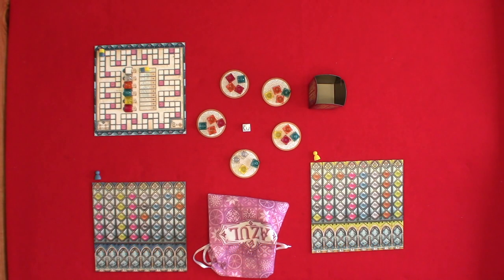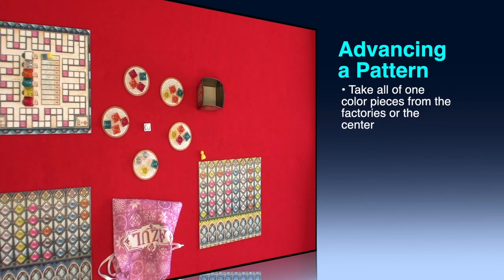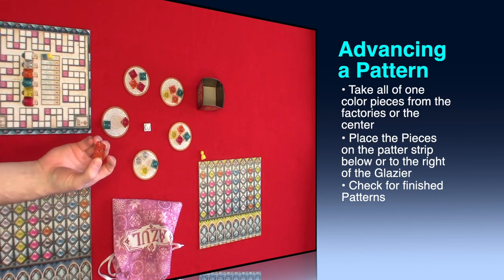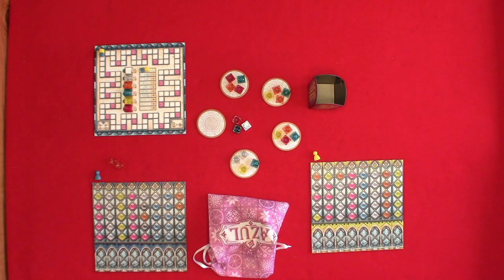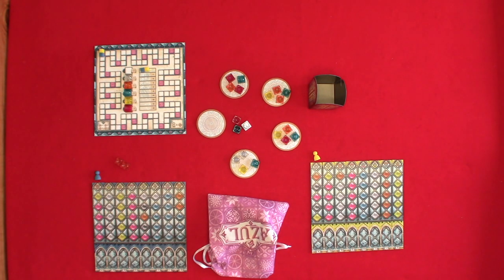Now let's take a look at how to advance a pattern. First you would pick all of the pane pieces of one color. You can either do this from the factory displays or the center of the table. If you take from the factory displays you would take all of a particular color and then slide the rest on that factory display to the center of the table. If you are the first player to take pieces from the center of the table you would take the first player tile and advance your marker one on the broken glass track. After you've taken your pieces you would place them on your strips.